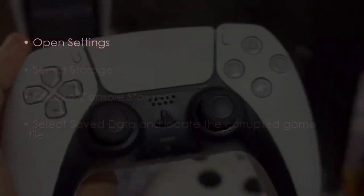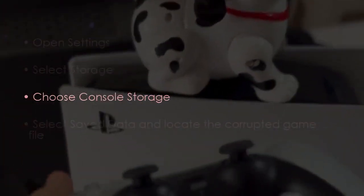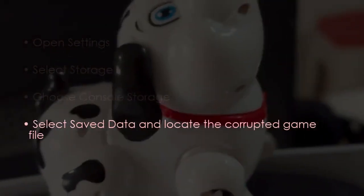Now let's consider deleting corrupted data. Open Settings and select Storage. Next, choose Console Storage, then select Save Data and find the corrupted file.